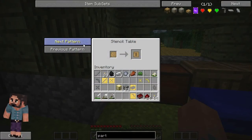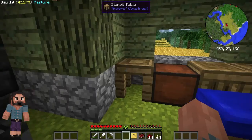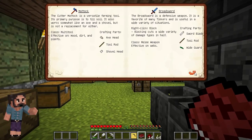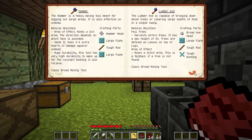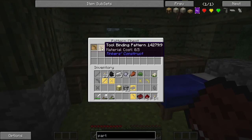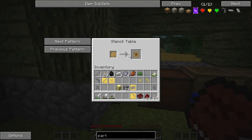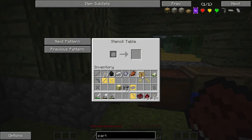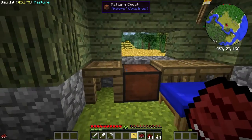I need to find the tool rod pattern. Do you know what I need to make a tool rod? You made a tough rod - where's your pattern chest? That's the pattern chest. You've not made a tool rod, you've made a tough rod. We need to make a tool rod, so in this one here we need to find that one. Back, back, back - there you go, tool rod! I'll take that one.